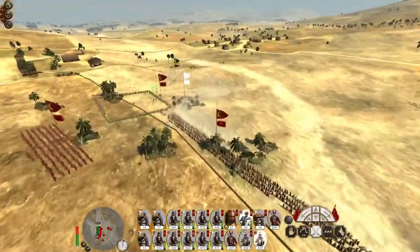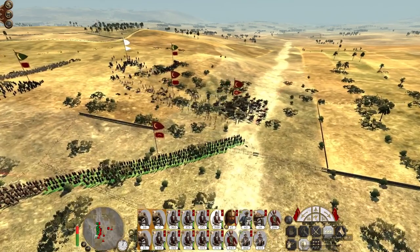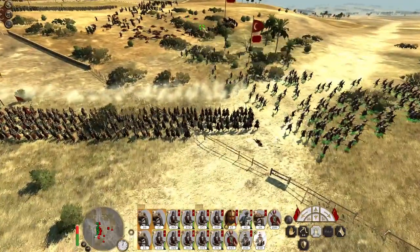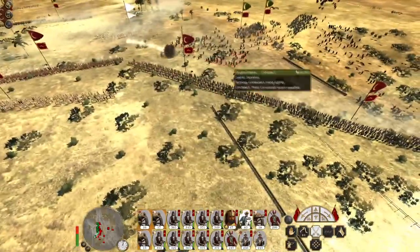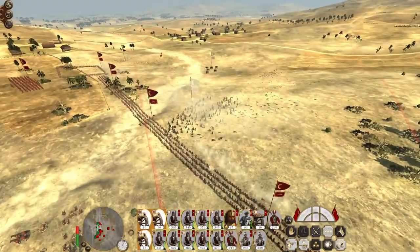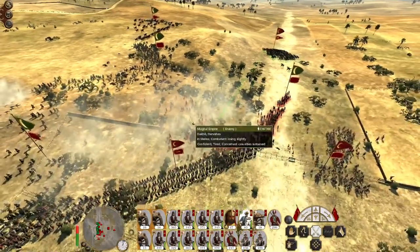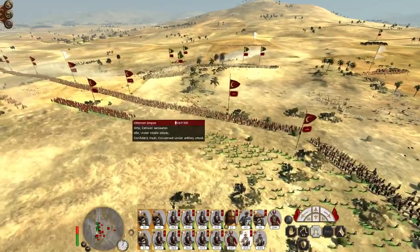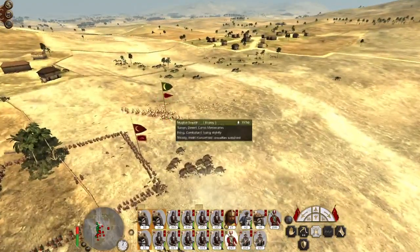Get these guys to run off on the flank - I want them to run out of the way so I can set these guys to fire at will and they won't mow down too many of my own guys. We have to commit. Danger close quickline, that was a good hit. Let's pick a new target. Drop all your shells in the centre. Charging against the Dervishes. Those guys should deal with the camels pretty quickly.